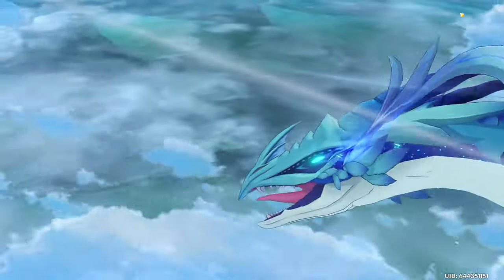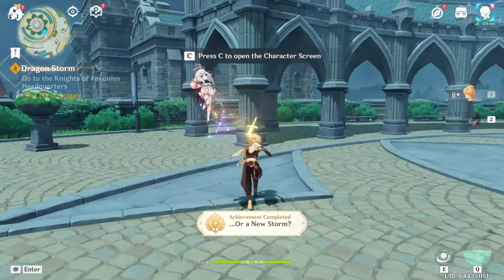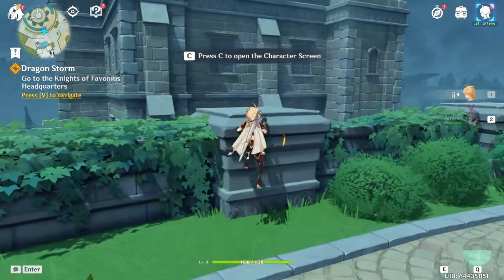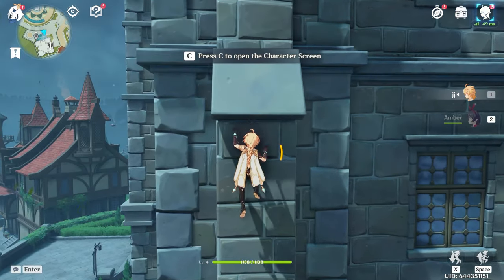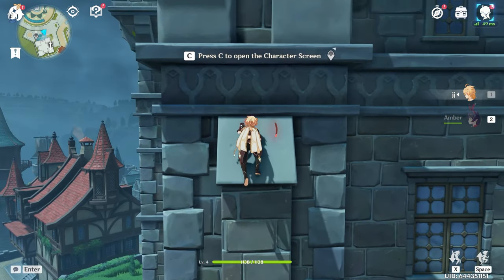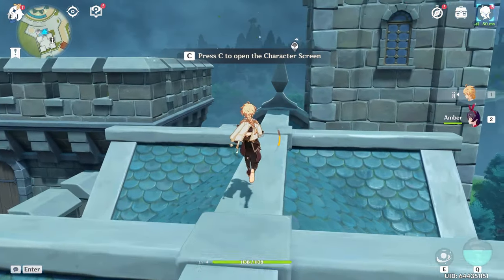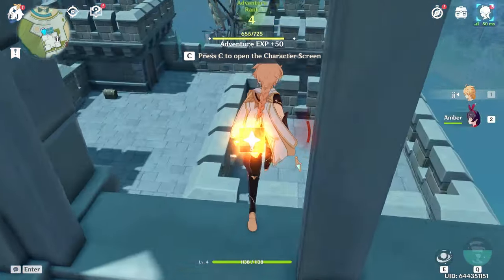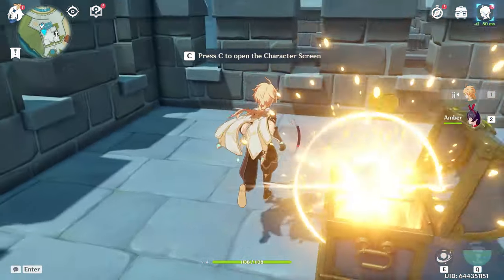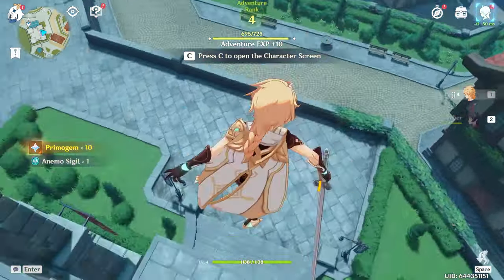We'll be skipping all the dialogues here. After that cutscene and long dialogues, we'll get a couple more tutorial points. Jump towards the right, don't use stamina, jump up. Wait for stamina to regenerate, then jump towards this pillar and spam jump up. Get the teleport point, open this chest, come out, and there's another chest here — grab it.